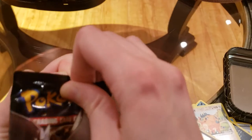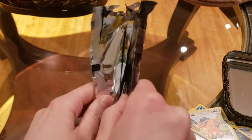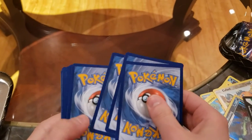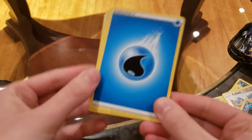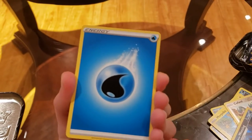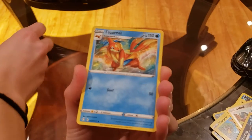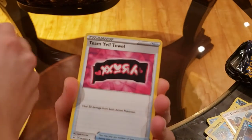The only advice I'd give you right now is maybe just hide the cards a little better — because when you were going through them I was able to see what the next cards were. Water energy. I'm holding them pretty good now. Float — I used to say Floatzel as a kid. That's because I'm French. Team Yell towel — yeah.